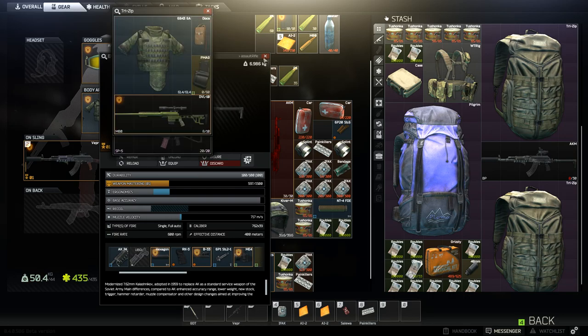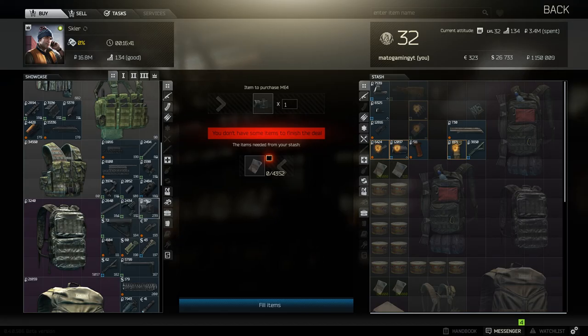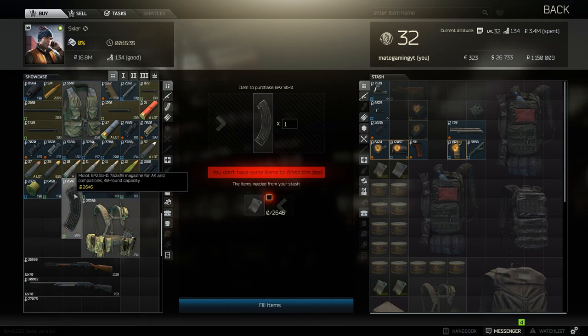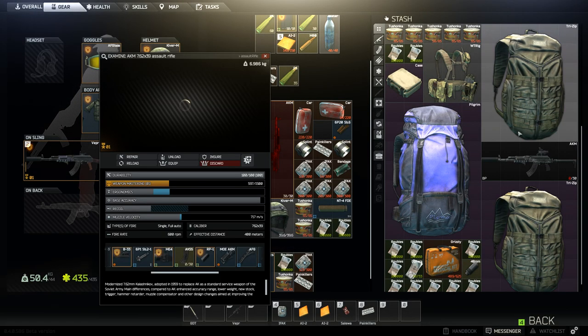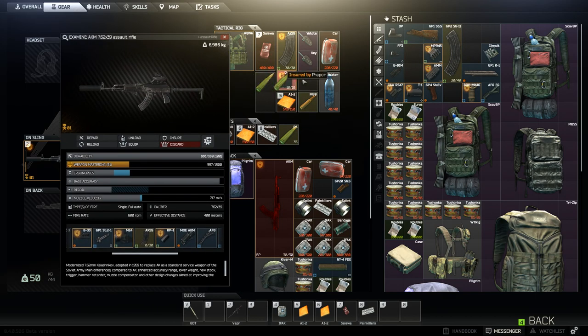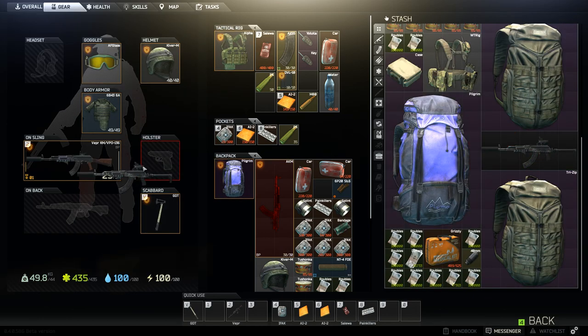There's one more thing we can do to increase the capability of the gun — buy the 40 round AK magazine. Let's put some ammo inside. For the rounds, I use the PS rounds. Why? Because most of the people in the game use armor, and penetrating rounds are better for my taste than anything else.